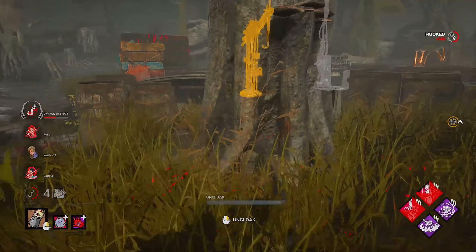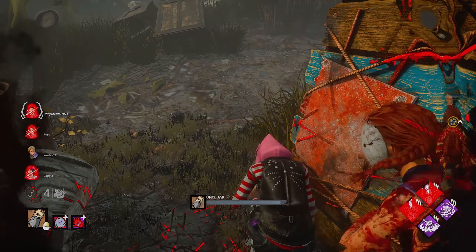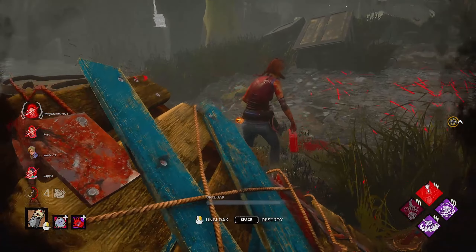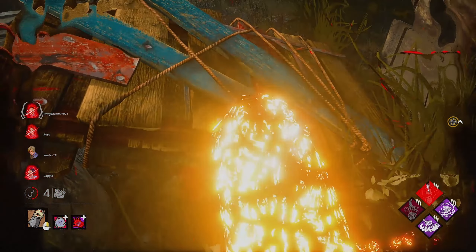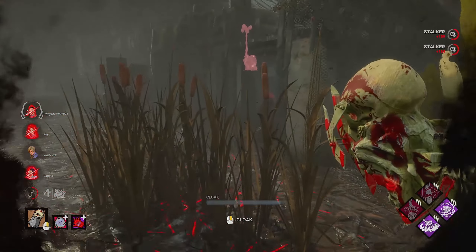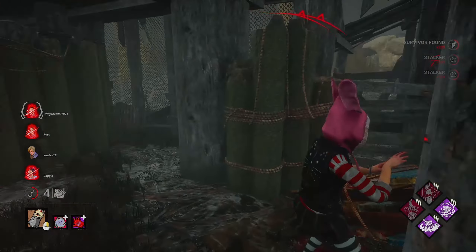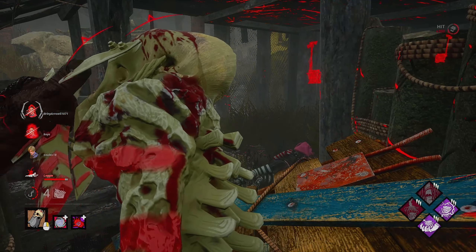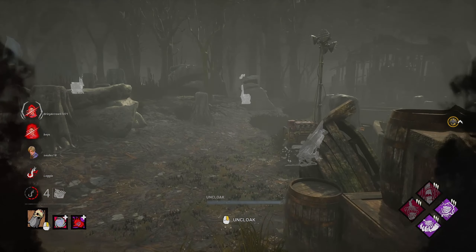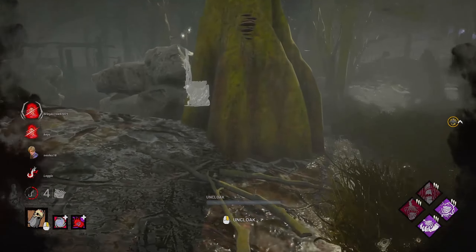Meg, where'd you go? That's actually a good high spot right there. Unfortunately it's not going to work for you. Meg, why are you going towards the hook? That's not good decision making. Just like that, that generator is almost near fully regressed again. Feng Min, what are you doing? Do you have Metal of Man? I mean, you have Power Struggle — anything can surprise me at this point.